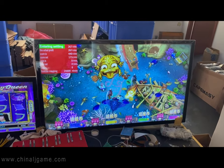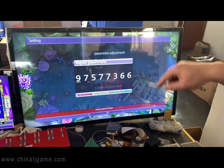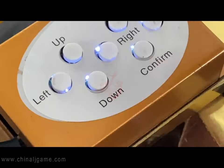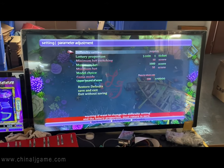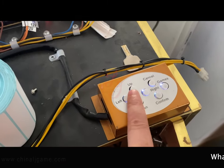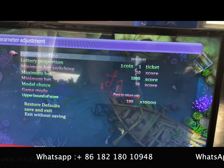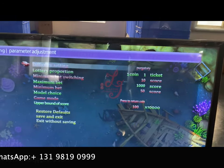You press for three seconds and then you go to the system background. Press the confirm button and you will go to the system settings. This is the normal difficulty level setting. You can press the left and right buttons to adjust it. You can see: hard, hardest — this is the hardest. This is the purgatory level, which is the most difficult.